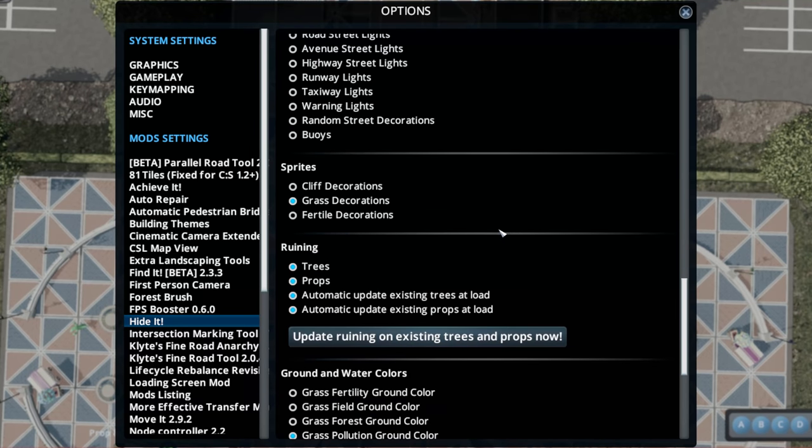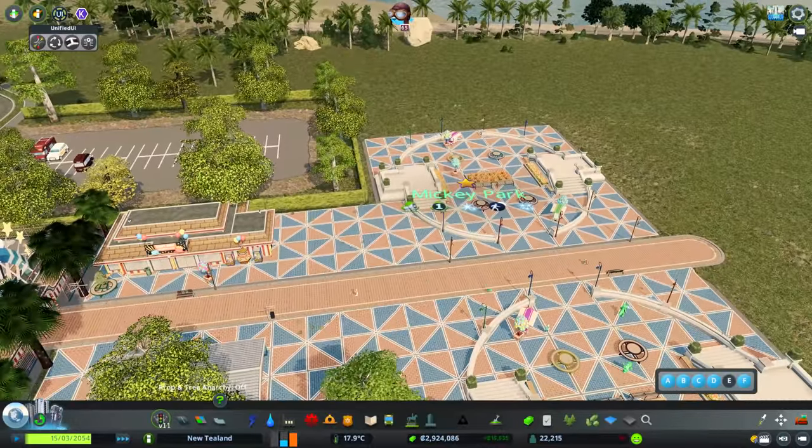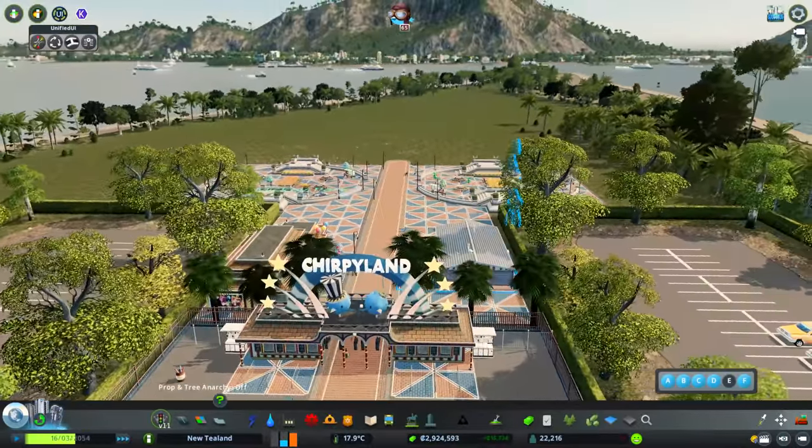For those that want to know how to remove the grass sprites, I am using the Hide It mod. I've got seagulls turned off because you get millions of seagulls all around every single park. And if you just scroll all the way down, you can turn off your grass decorations. There are other options in there as well — that works really well.